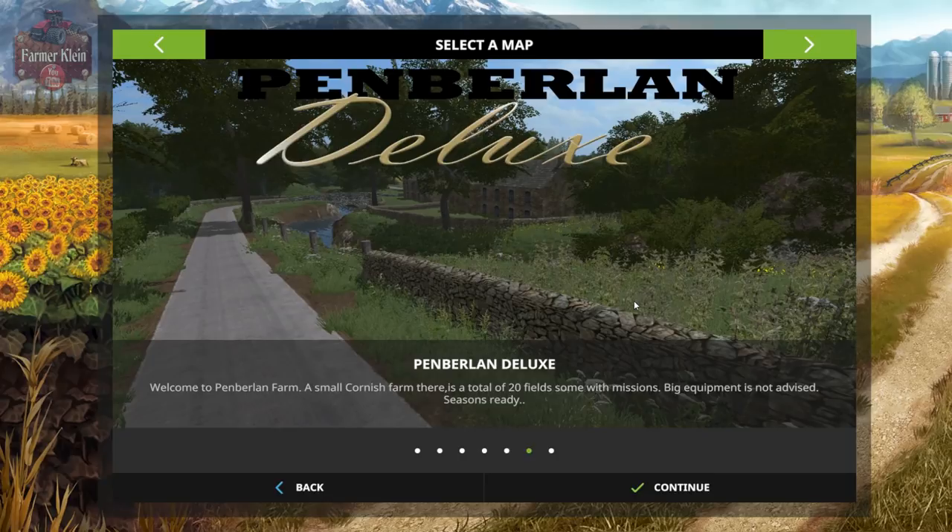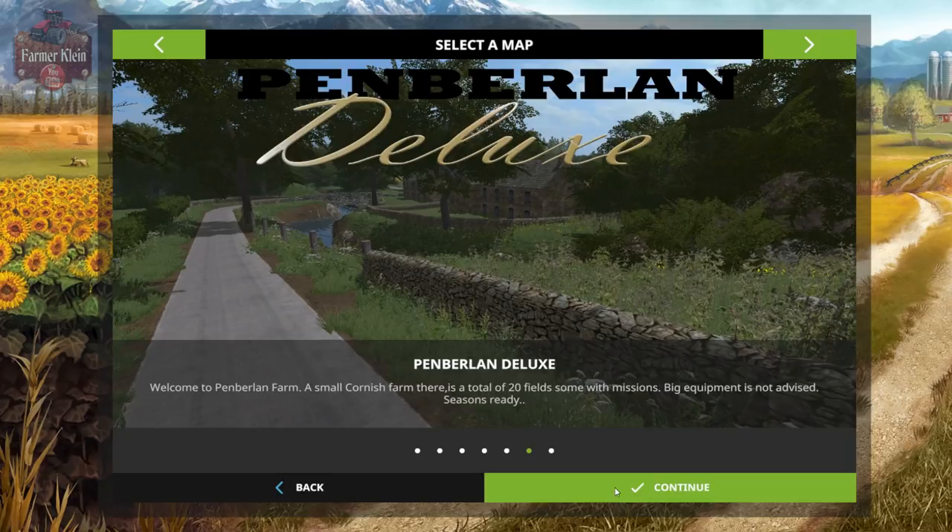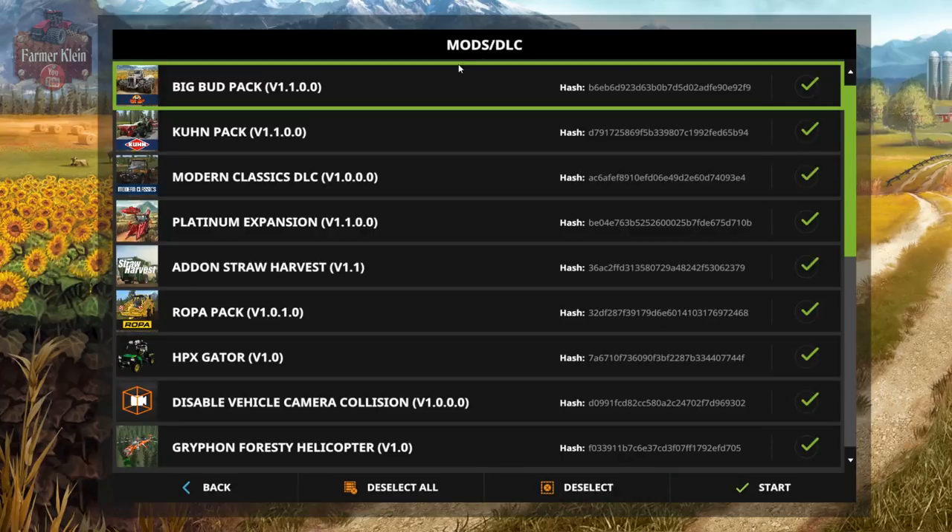Pemberlin Deluxe is a continuation of that map, enhanced and expanded a little bit. This is a very small map advised for very small equipment - you don't want to be bringing the big bud into this thing. The map includes all standard Farm Sim 17 features: 21 fields some with missions, separate farms spread across the map, multiple sell points, challenging terrain, multi-terrain angle, chop straw, and it is seasons prepared.